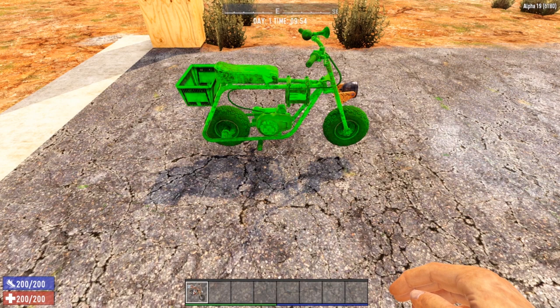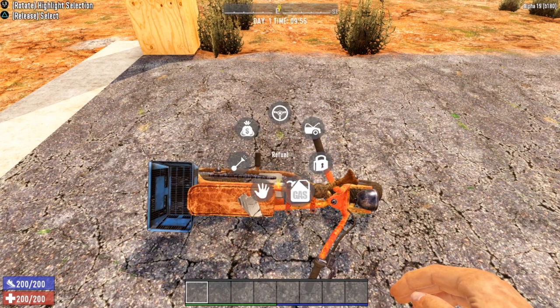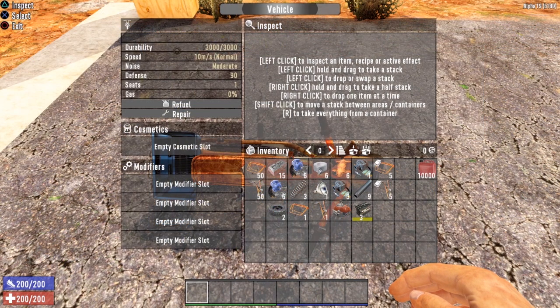Once your minibike is all crafted up, come outside, toss her down, and let's take a closer look. The radial menu options are pretty much the same as the bicycle, except this one has a gas option because the minibike is a motorized vehicle requiring gasoline. The vehicle storage for the minibike is triple what it is for the bicycle — much more storage space. Looking at the stats, your durability doubles, the speed actually stays the same at 10 meters per second, moderate noise level, 90 defense, and only one seat.